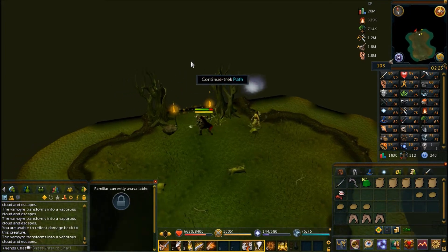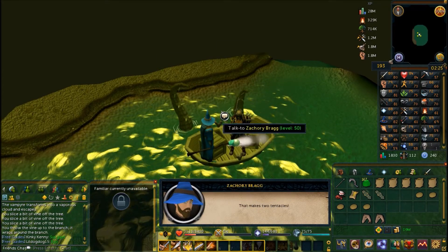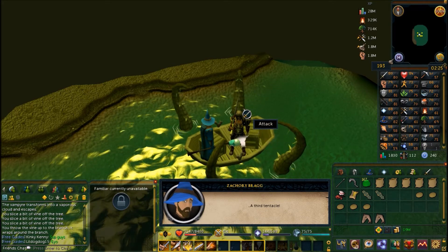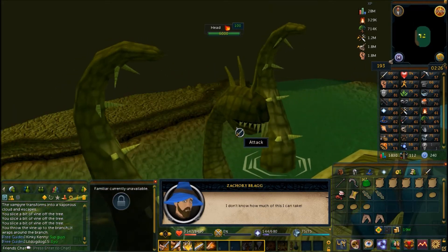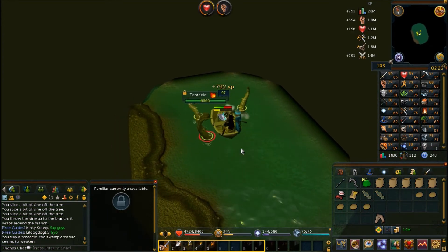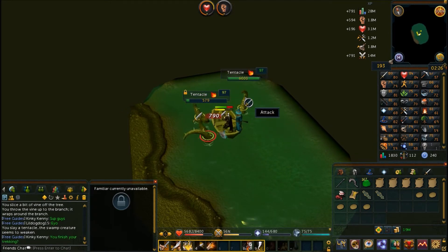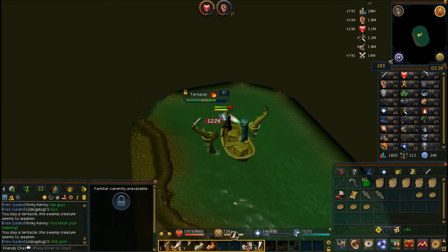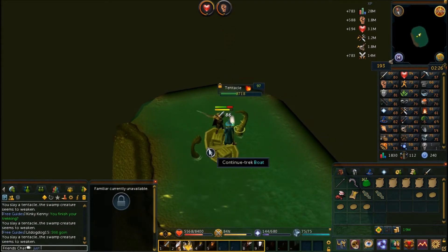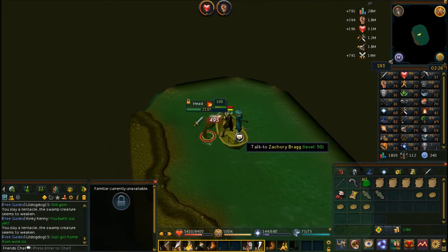Only on the hard path will you encounter this boss fight. There will be four tentacles and a head you must defeat, then click on the boat to continue. Once you defeat a tentacle they all become weaker, so defeat the tentacles first and it becomes significantly easier, then click on the boat to continue your trek.